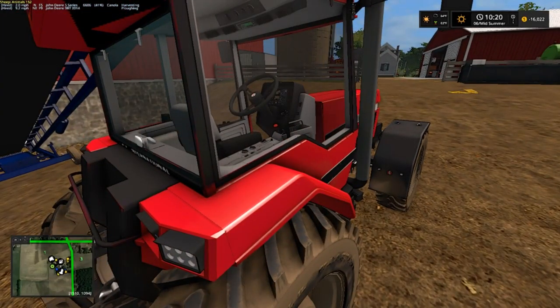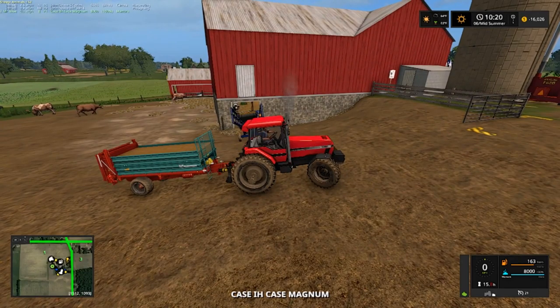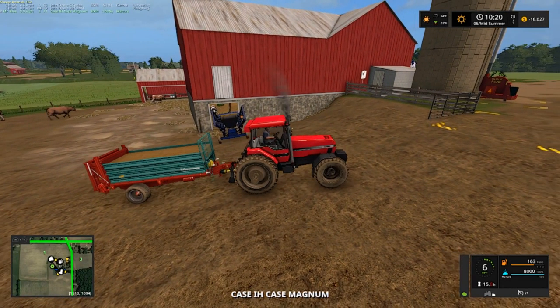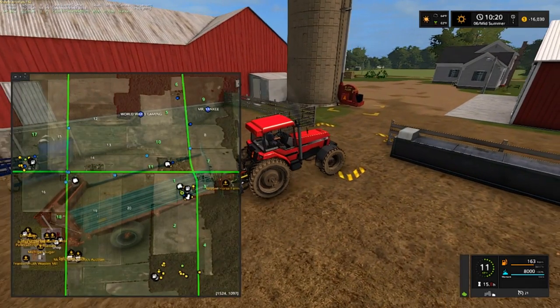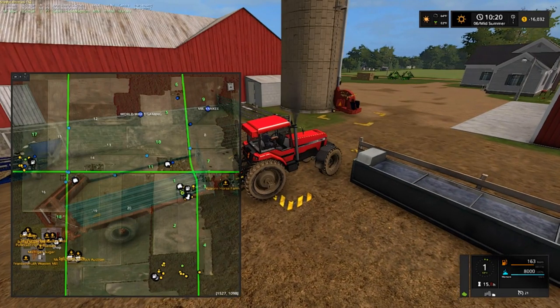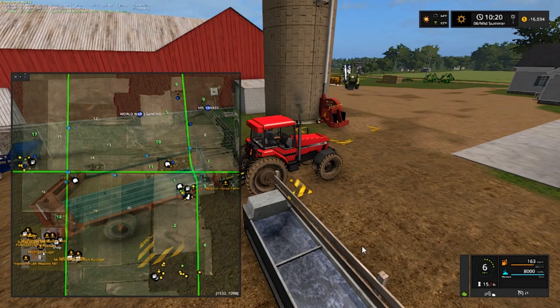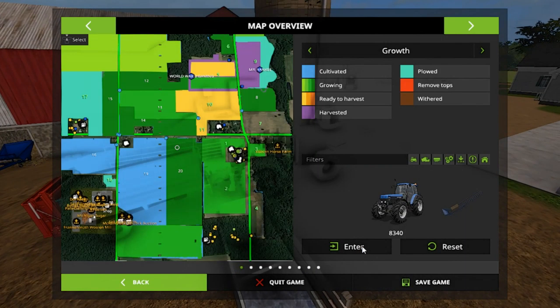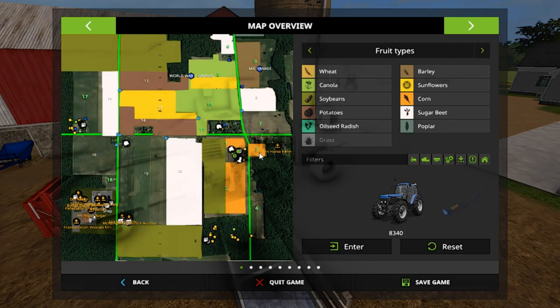We're not going to use the spreader right now, but we could. We might use it on field 11 and 10 right there since it's close. What's on field three? Three is corn. So I know we're going to use it on field three, two, or at least what we can of it.